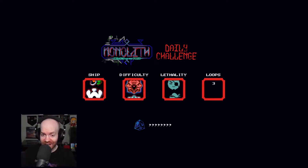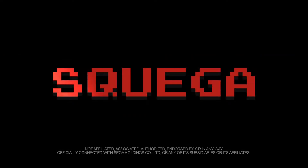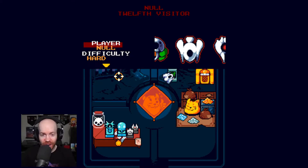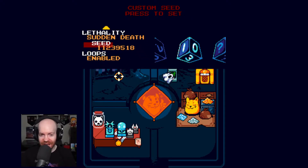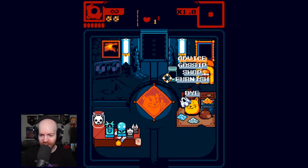Give me something good! Oh, crap. All right, well, that is a horrible setup for the very first run of the entire series. So, here we have everything set up. The ship, which is Null. We have Hard difficulty, Sudden Death, the seed that was rolled earlier, and Loop 45. So, help me.